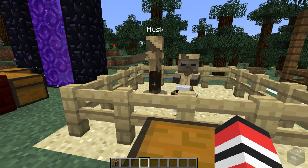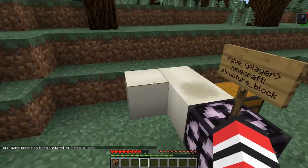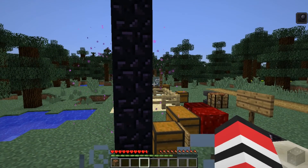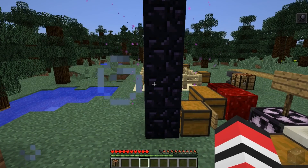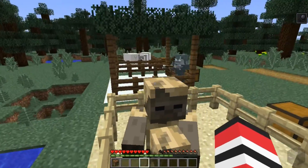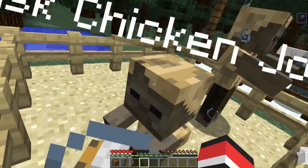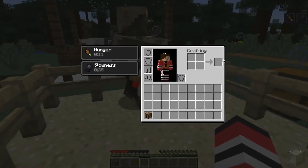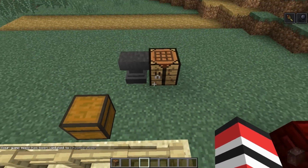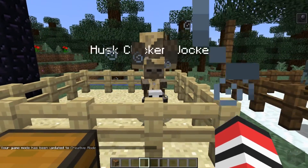I'm gonna switch my game mode to survival — oh no, I've been attacked by the other mob. He saw me. That guy over there shot me with an arrow. He's a new mob too, but we're not ready to go over him. He hit me with a slowness arrow. When they hit you, they give you hunger for 13 seconds. These guys could be tough. Luckily, I can switch my game mode to creative. These guys give you hunger when you get attacked by them, so that's pretty interesting.